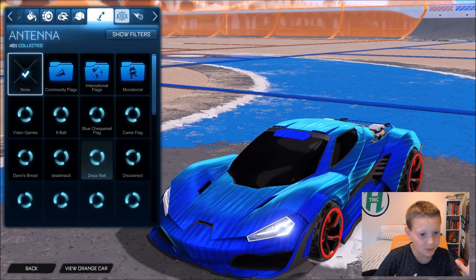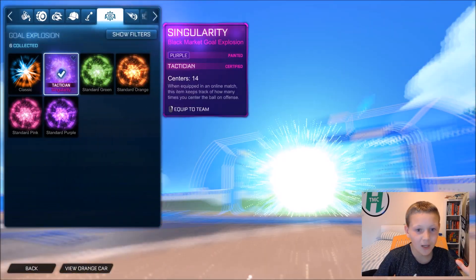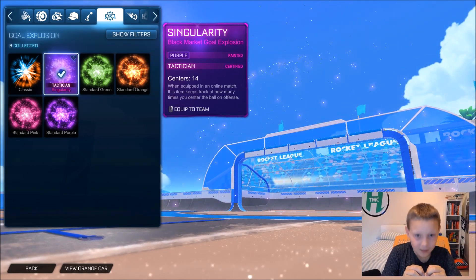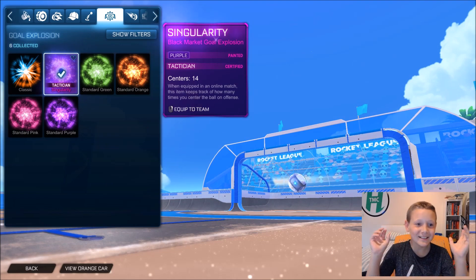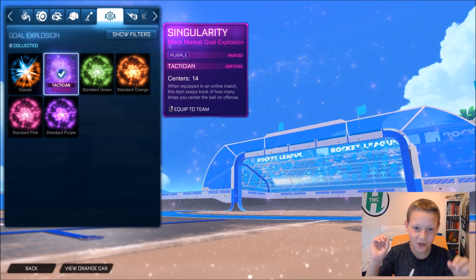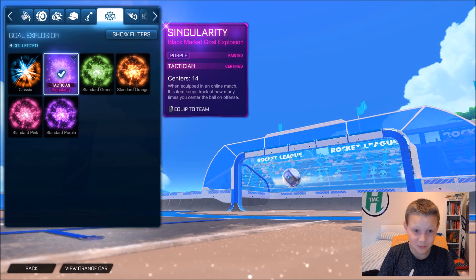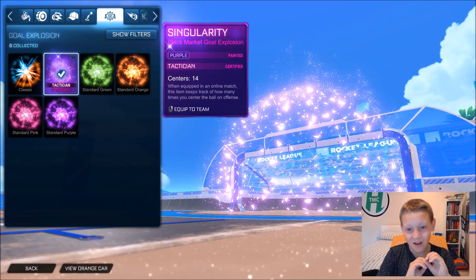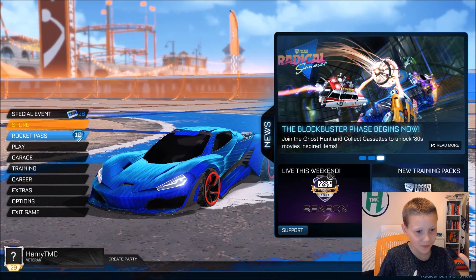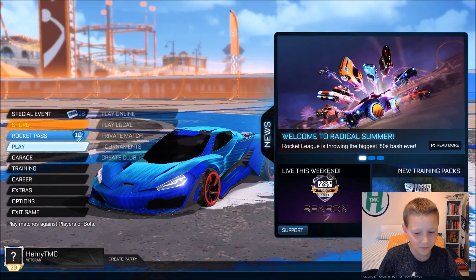And then what else did I get? Oh yeah, I got the Singularity Gold Explosion, which is a Black Market Gold Explosion, which is painted as well — it's painted purple. It just looks so cool, I love it so much. Today we're going to be using all of them and yeah, let's get into the first game.